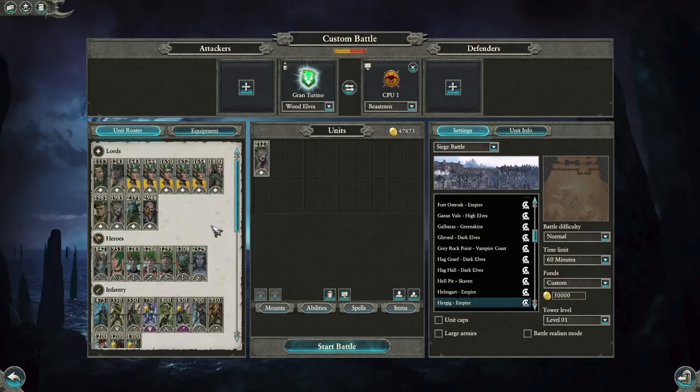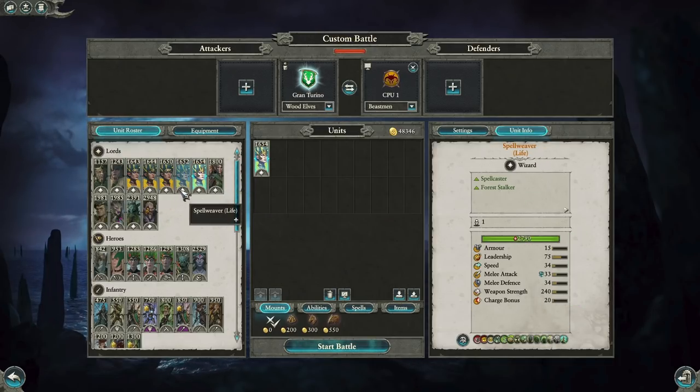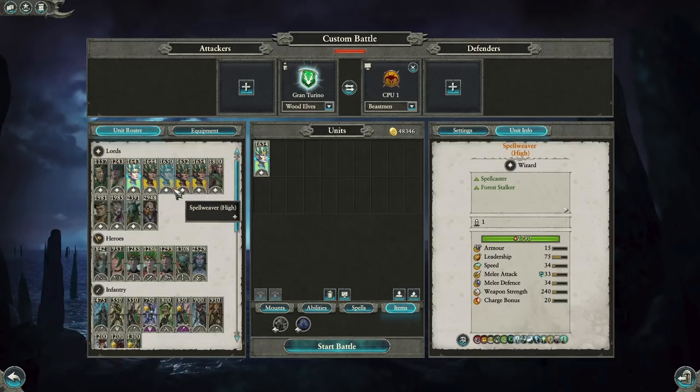Now we're back on the menu. You can see the full Spellsinger kit — we have Lore of Shadows, Lore of Beasts, and Lore of High Magic, and they can all ride either Unicorn, Horse, or Eagle. The Wood Elves now have a vast selection of lords at their disposal. As far as items go, they have the Channeling Staff and the Opal Amulet. The lores available are Dark, Life, High Magic, Beasts, and Shadows — I think the only one they're missing is Metal, but that makes sense: they're about the Wood, not the Metal.